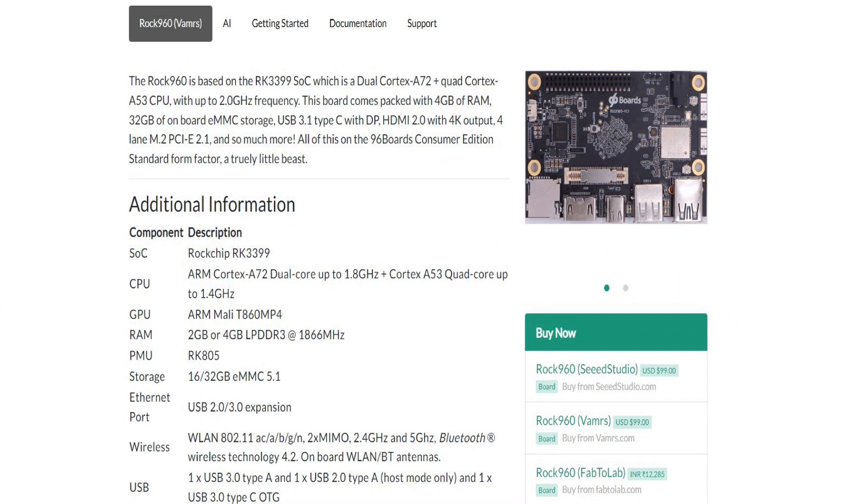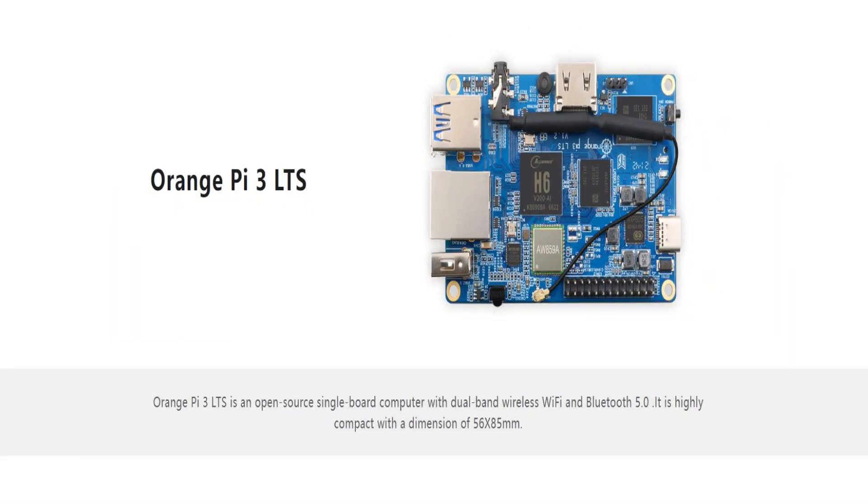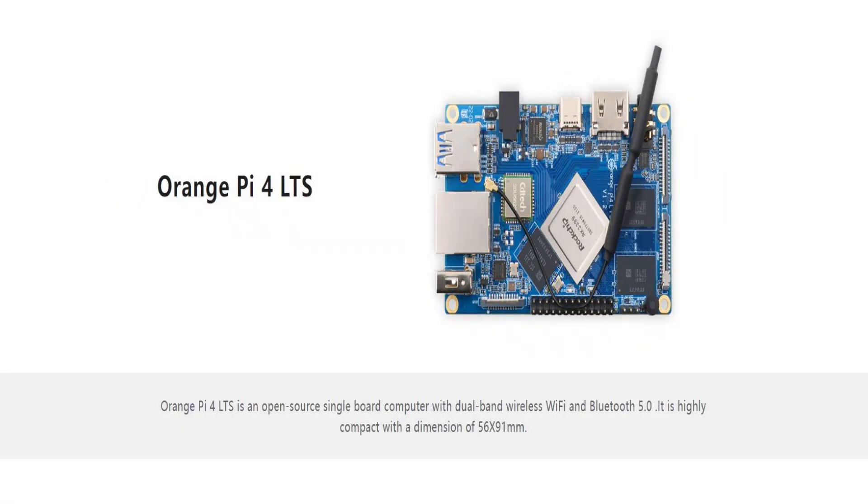Let's turn our attention to single board computers. With Batisera 35, there is now support for the ROCK 960 developer board, which is based upon the RK3399 chip and costs about $100. Furthermore, the Batisera team has also begun the work of supporting Orange Pi 3, which uses an All-Winner H6 system on chip. The team has also begun supporting Orange Pi 4, which unlike the Orange Pi 3 uses a ROCK chip RK3399.